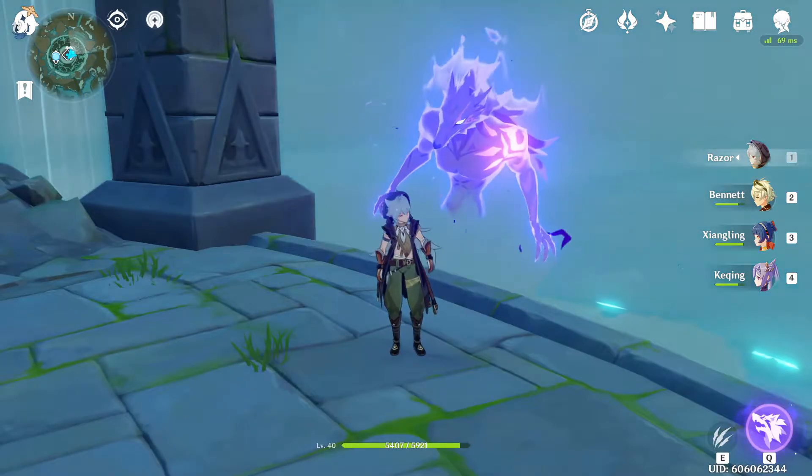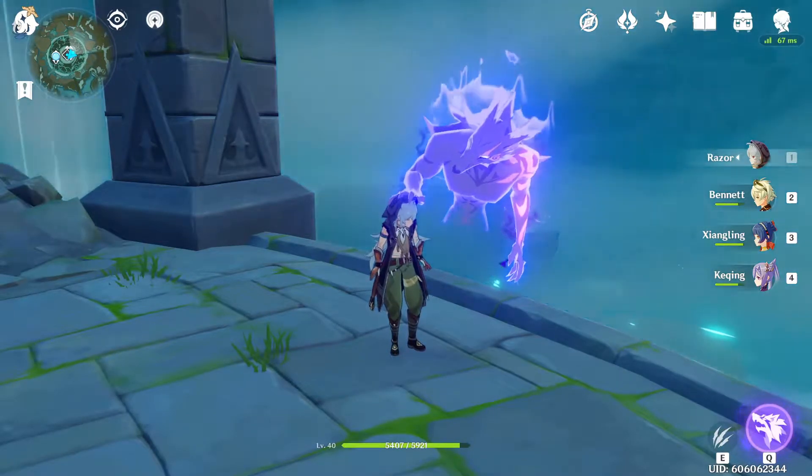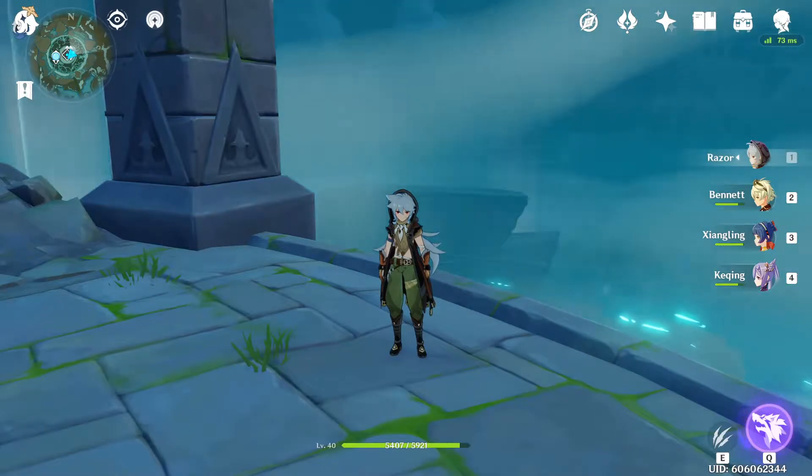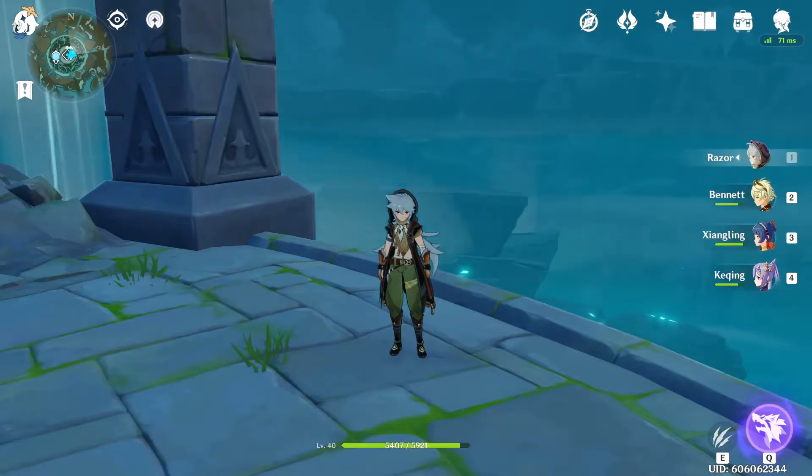I'm going to try and do a little example on how energy recharges work. Energy recharges are known as particles. Particles create orbs. Orbs give you your Q ability. As you have an increased amount of energy recharge, that means that each orb that you receive will be increased.